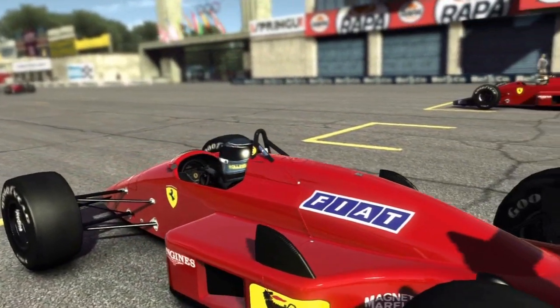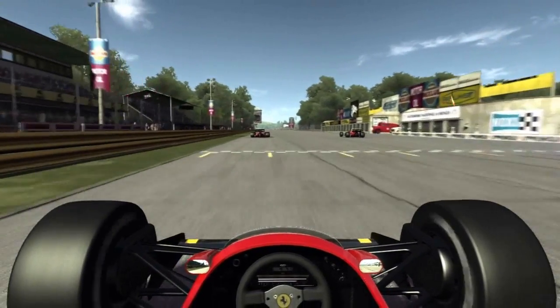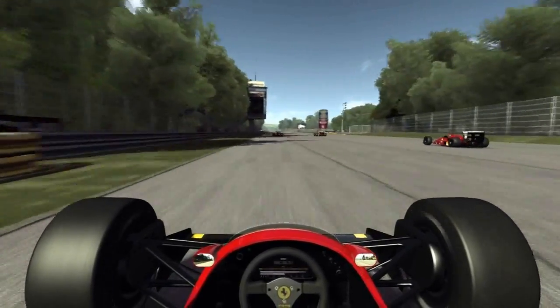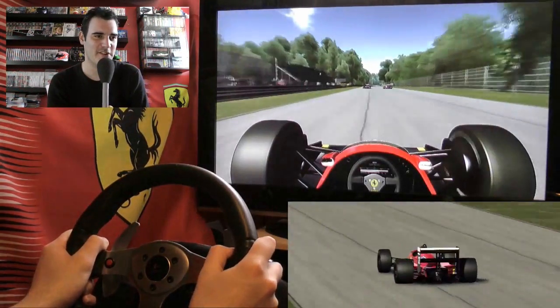We'll crack on with the first race. As you can see, this is the older 1958 Monza course — equally as dangerous. I'll say the original layout with the banking was ludicrous, so dangerous but high speed. Away we go from the line, diving into the forest.